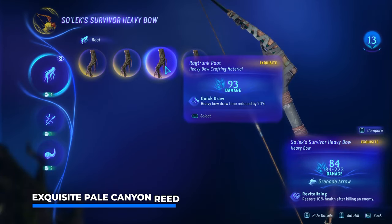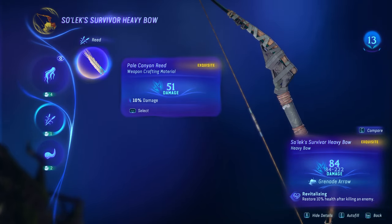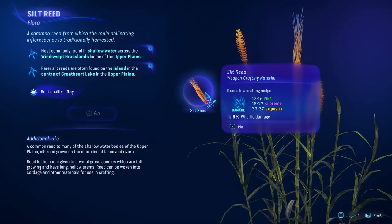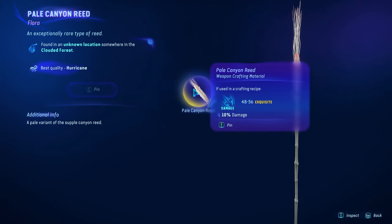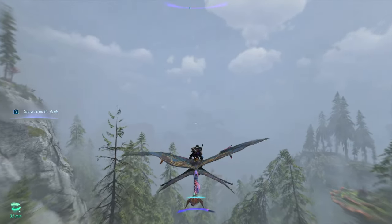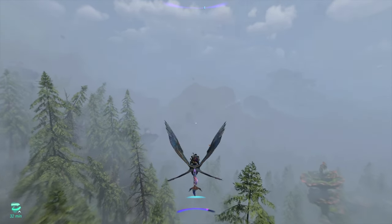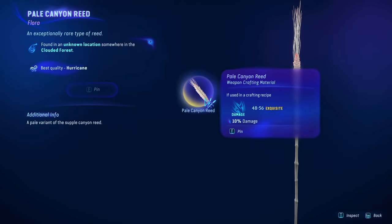Now that we have four roots of the absolute maximum quality, let's move on to exquisite reeds. I already found one Pale Canyon Reed earlier, which is also the highest quality one you can find. Silt Reed goes up to 37, Sunset up to 28, while Pale Canyon goes to 56. With a 10% damage boost, this is without doubt the best material to get your hands on. The Pale Canyon Reed is one of those very rare resources for which you're going to need a hurricane for the absolute best quality harvest, which is extremely difficult to find in the game.